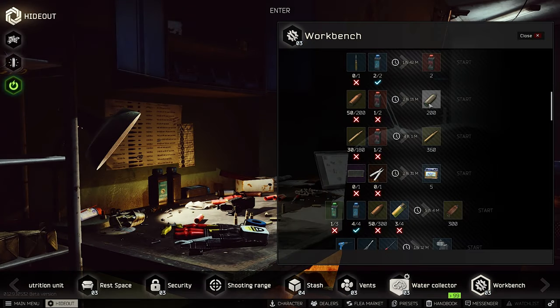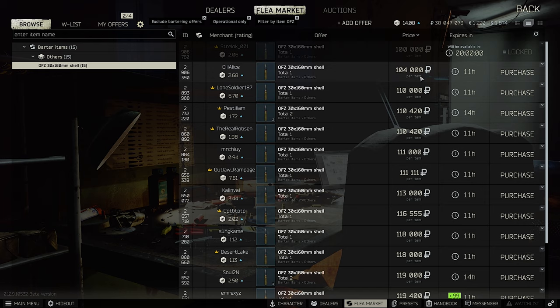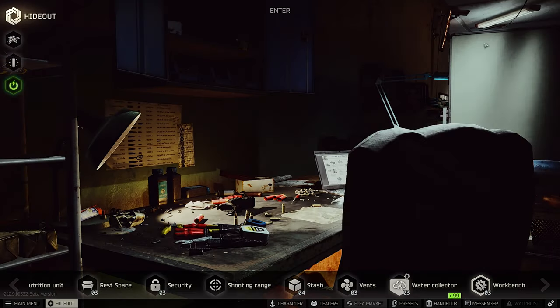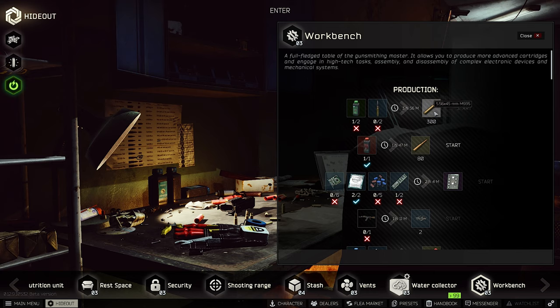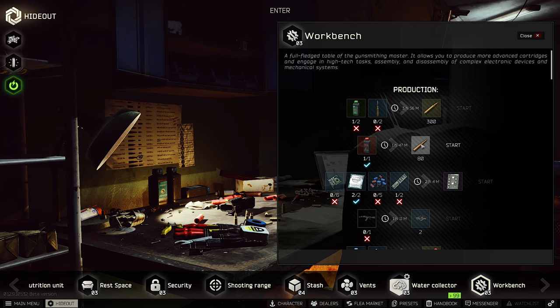You can also craft AP rounds, but it costs two red gunpowder. A tip for the next wipe: buy the OFC shells very early on, because right now they're very expensive — 100,000 rubles for one shell. With two OFC shells and two green gunpowder you can craft 300 rounds of M995 for your M4 or ADA. One M995 round sells for 1,380 rubles. Buy OFC shells early when they're cheap and stash a lot of them.